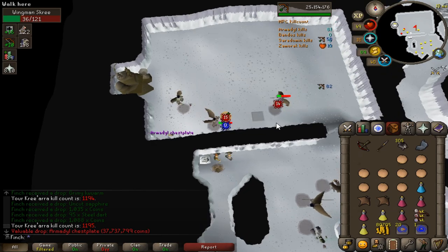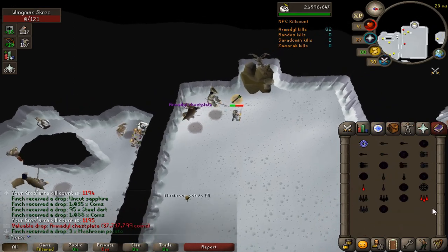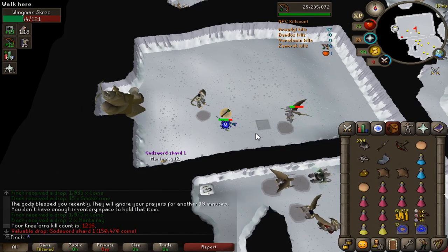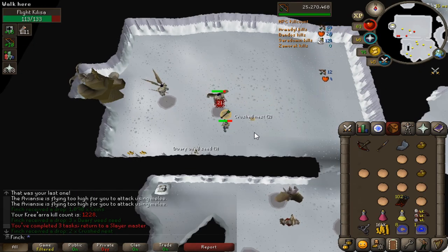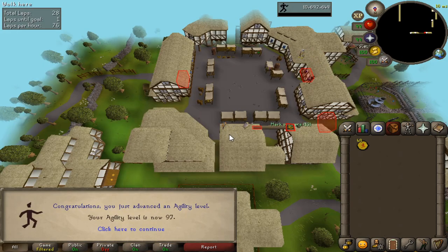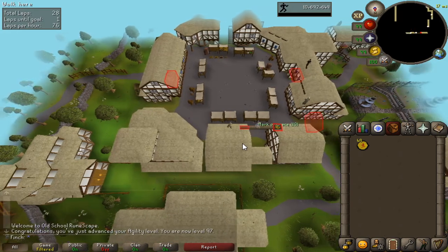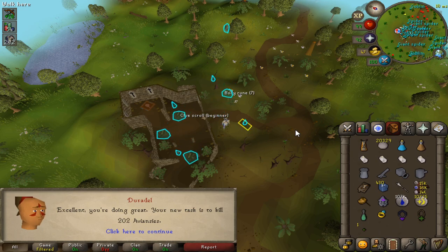Well, that is another Armadale chestplate which takes me up to 6 overall — first drop of the task and one that I didn't really want to see, but there we go. God Sword Shard coming in off the boss — that is Shard 1. It is déjà vu. Another Armadale task done, no helm. Finishing up on 1200 and 28 boss kills overall. Head back to Tyrael Slayer to try and get another task pretty quickly. And that is 97 Agility — 2 levels left to go until 99. 202 Aviancy, so not even that big of a task. I'll have to go and catch some chins and that will be another 40 to 50 kills on the boss.